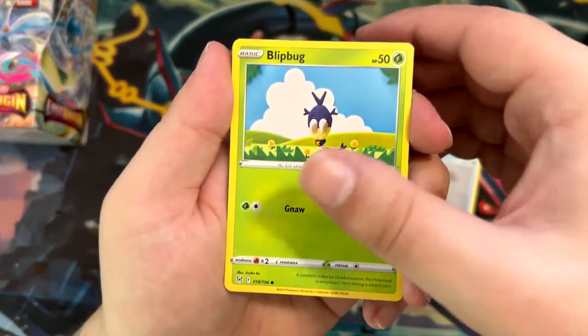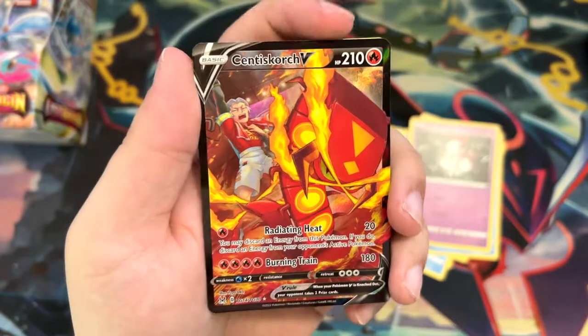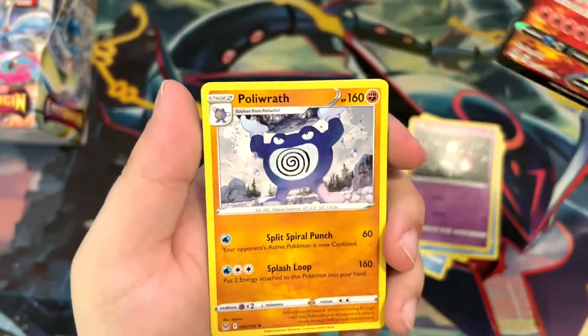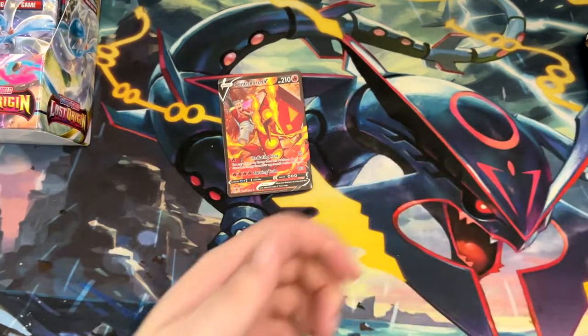Porygon, Ducklett, Blitbug, Finneon, Hisuian Zorua. Okay, we're starting off with a character secret rare — a character super rare. Centiskorch V. And a non-holo Polyrath — that's really cool. Here's the rest of the cards. Right off the bat a banger.